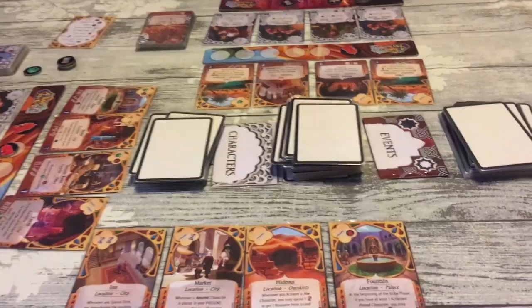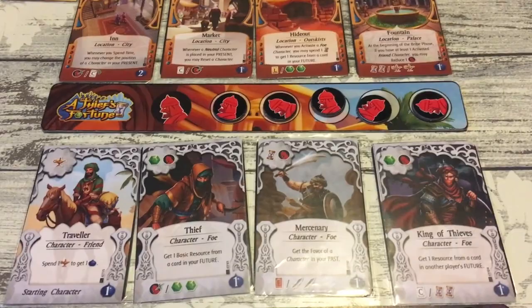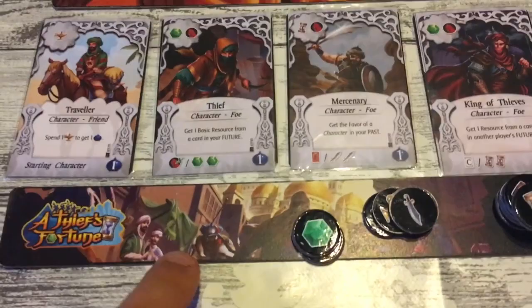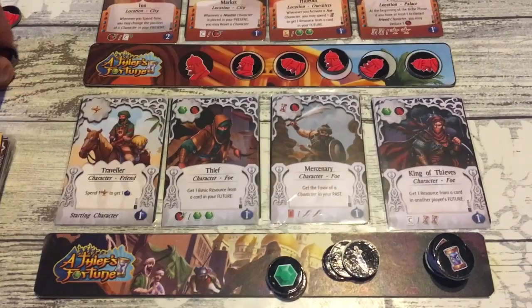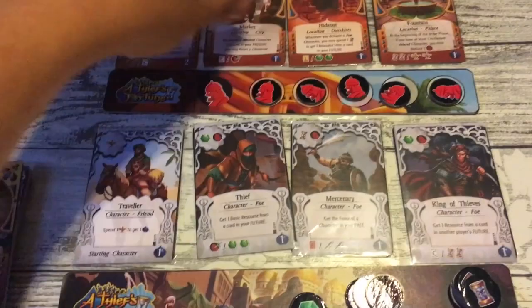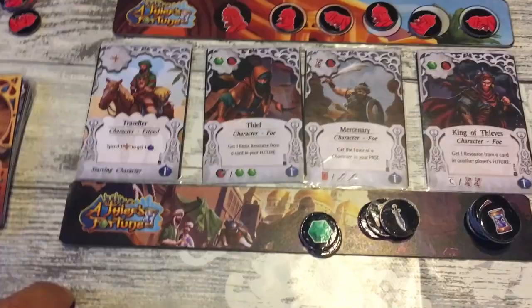My biggest complaint - bearing in mind it's a prototype - is that these will be wood and these will be punch-out tokens rather than stuck-on things, and obviously the cards won't be in sleeves. I think although the small format makes it smaller in the box it's a bit fiddly, so we ended up putting tokens on instead of turning them. I wonder whether a board in the middle with spaces and little arrows above and below to indicate events and locations would solve that, but it's a minor issue.